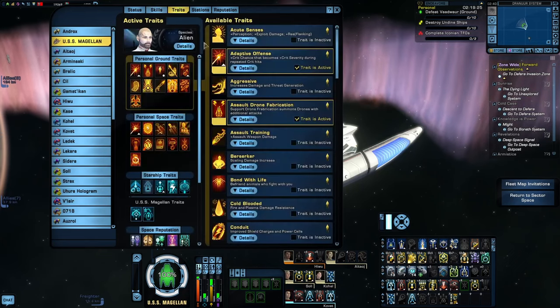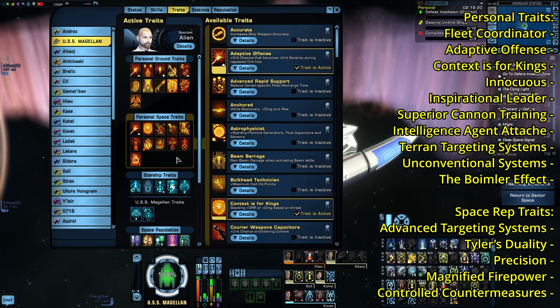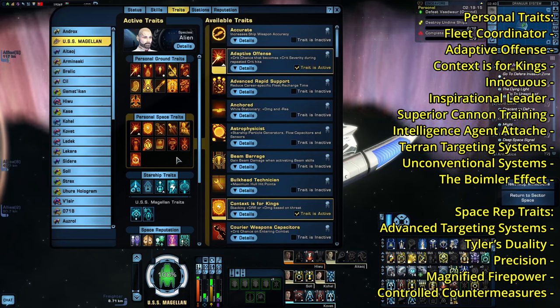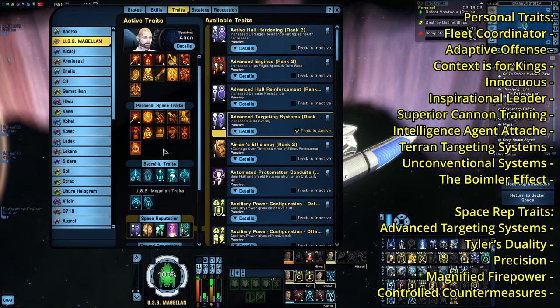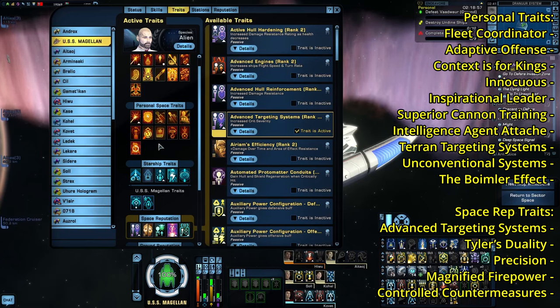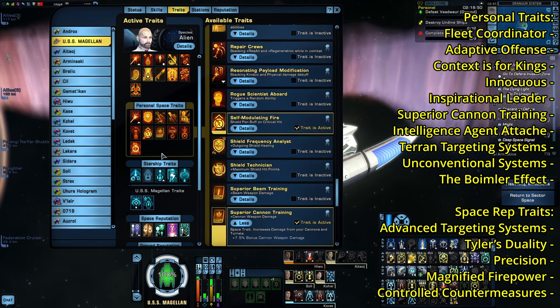Moving on to the traits — there doesn't seem to be a personal trait with any effect on firing cycle haste, so this is once again my usual energy weapon setup. I'll list the traits on screen. Same with the Space Reputation traits. I should also mention: in the parse analysis you're going to see Symbiotic Ice on the combat log — that's my bad, because earlier in testing I was using Dual Beam Banks, then decided to switch to the Dual Heavy Cannons but forgot to take off Symbiotic Ice. It's not going to make much difference — Symbiotic Ice only gives about an extra 6% beam damage — but for the combat portion I did swap that out for Superior Cannon Training like it should have been.